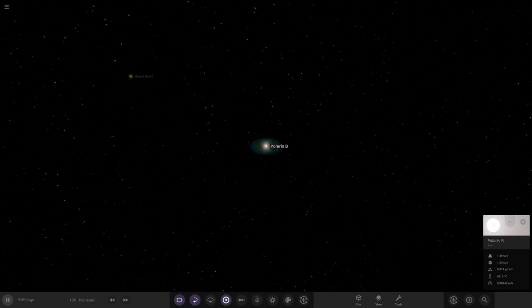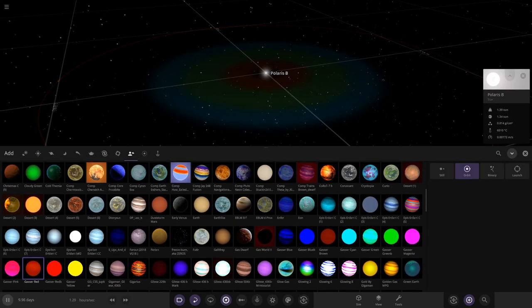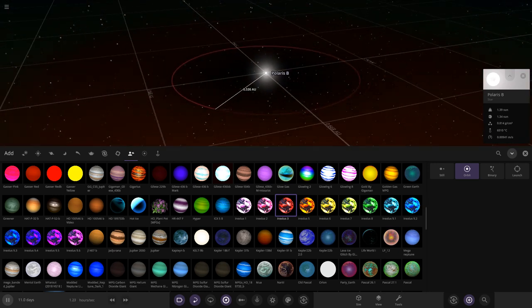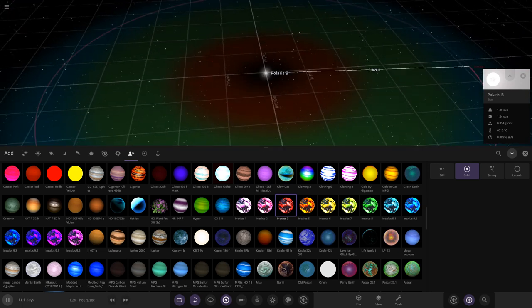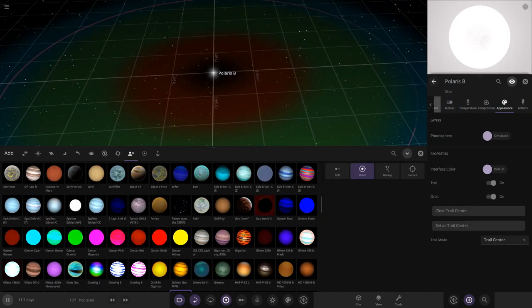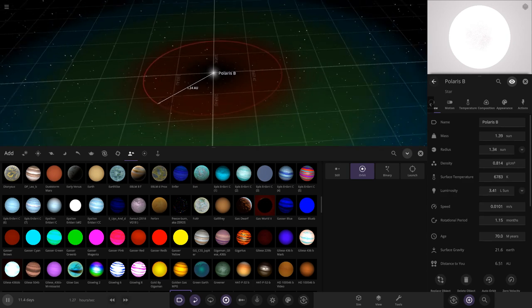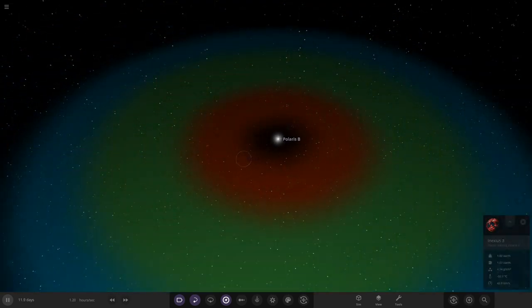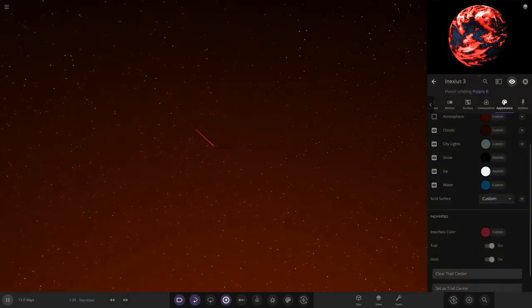I've got a bunch of new planet templates — modified versions of a planet one of you guys submitted. We've got a red one, a green one, and a white one. We'll go with the red one first, placing it closer to the star. The star is roughly three times as luminous as the sun, so 1 AU would be too warm — we'll go 0.7 AU, roughly a Venus distance.